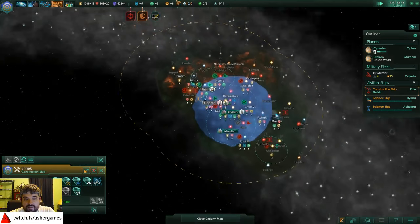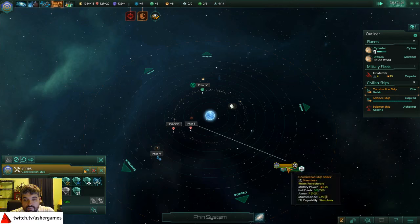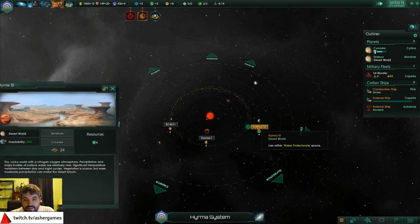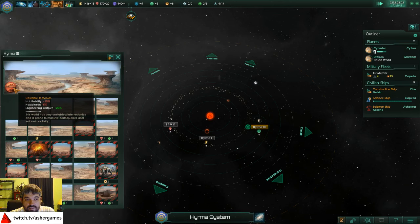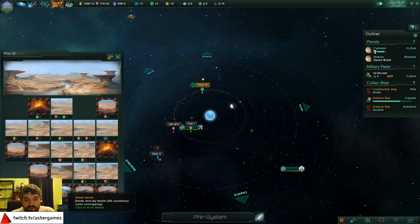Construction ship's done up there - you can see how much further our wormhole bubble goes now. System survey complete - we definitely want to take advantage of these minerals. I guess the next question is what does it look like - we may just end up colonizing both of these anyway. Unstable tectonics - minus habitability, minus happiness, but engineering output is increased, so it's prone to massive earthquakes and volcanic activity. As huge as that planet is - and this is one off the maximum tile size - it's a bit of a problem.